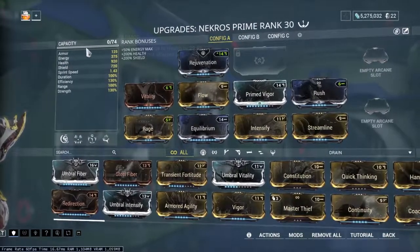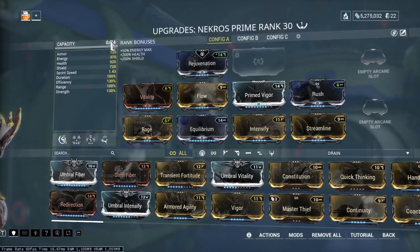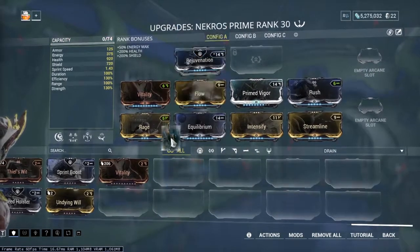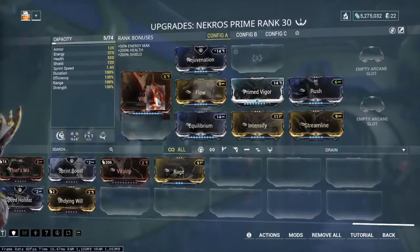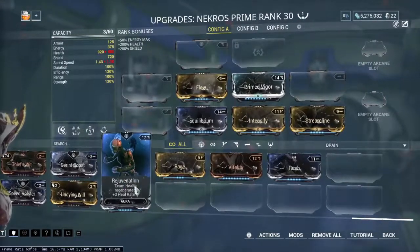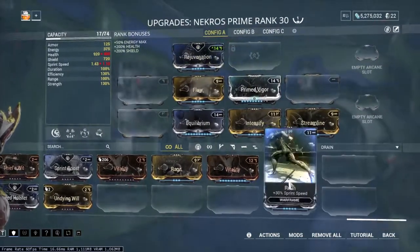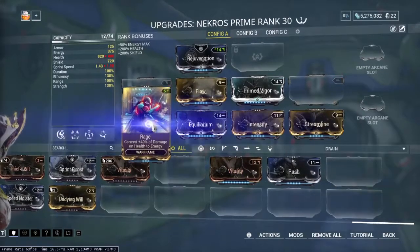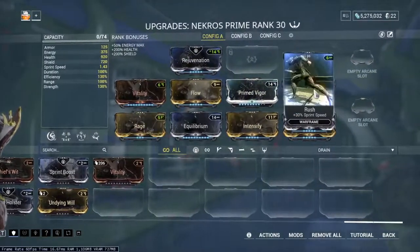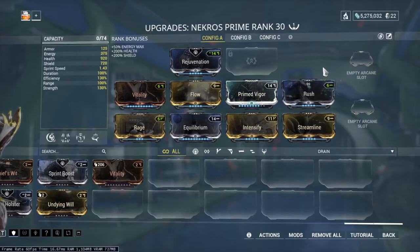Matching the polarity reduces the capacity used for mods, and for the aura slot it actually increases capacity. I'll demonstrate real quick — as you can see it's at 60, and when I put this back in it's now 74. It reduces the drain requirement: this mod is 11 normally, but if you put it in a slot with the same icon it's reduced to six.